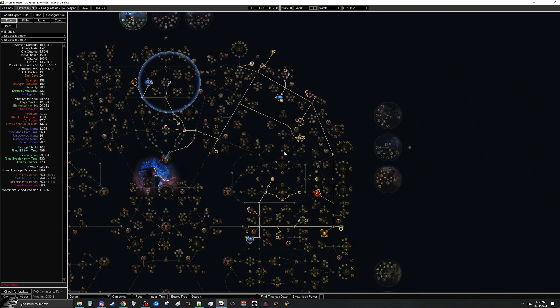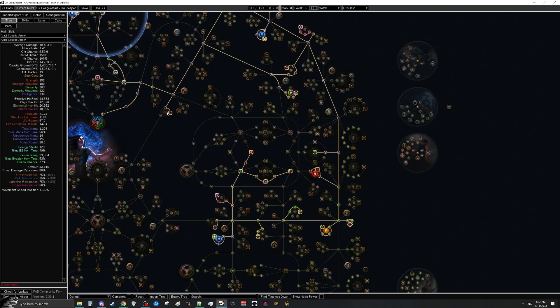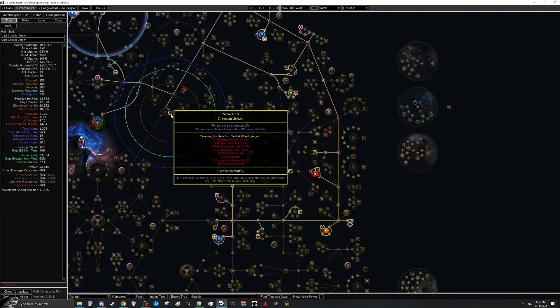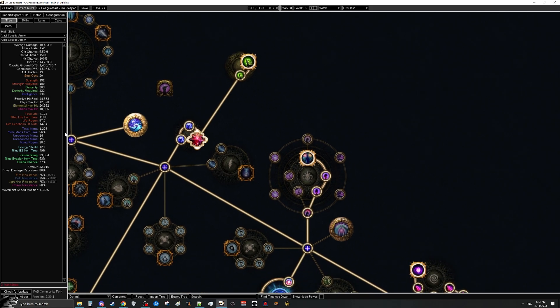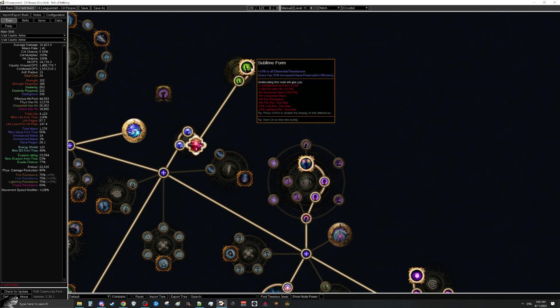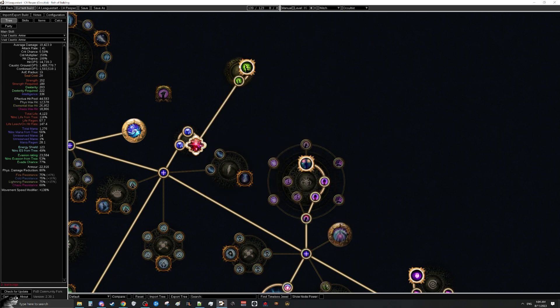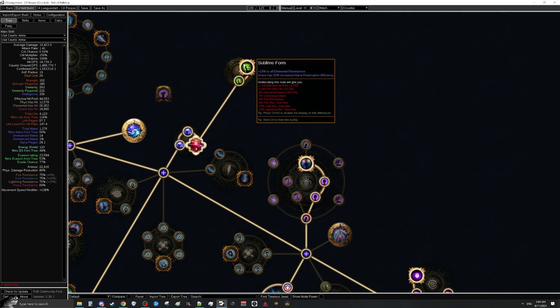For gems, they're pretty cookie-cutter. You need mana reservation efficiency on every single jewel to have enough mana to fit everything in. For other stats you can get life, damage over time, chaos damage, attributes, or resistances — whatever filler you need. The only cluster jewel you'll need early on is a Sublime Form small cluster jewel — any evasion rating small cluster with Sublime Form on it, two or three passives. This gives Grace reservation efficiency and 10% all resistances, making it easier to cap.